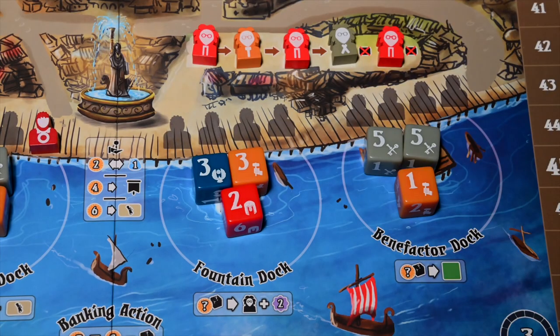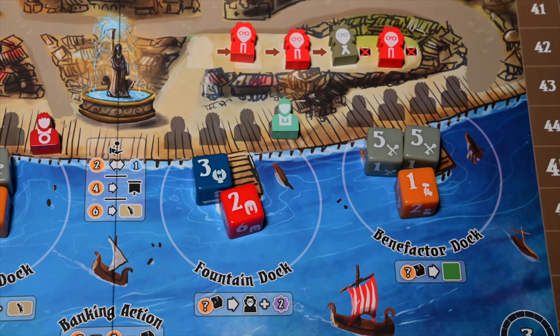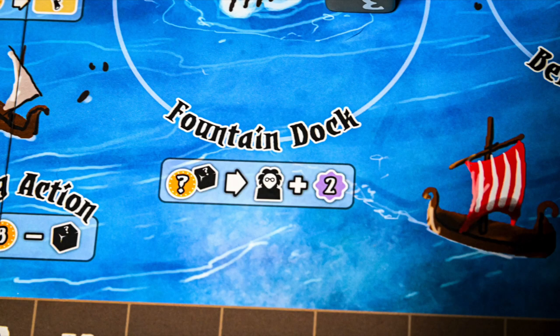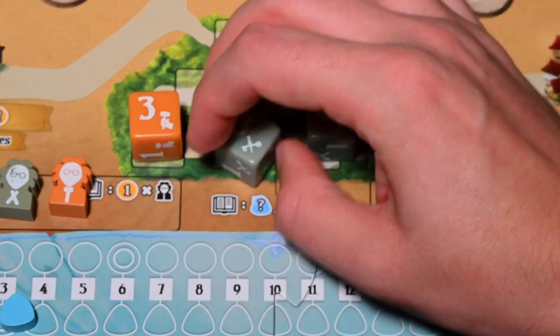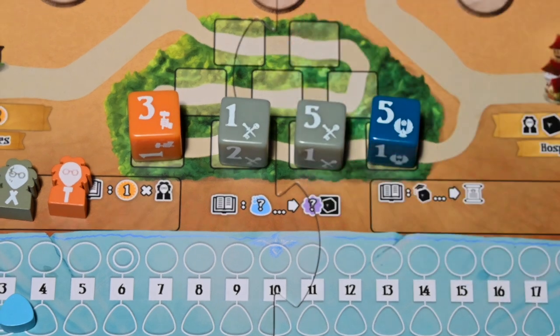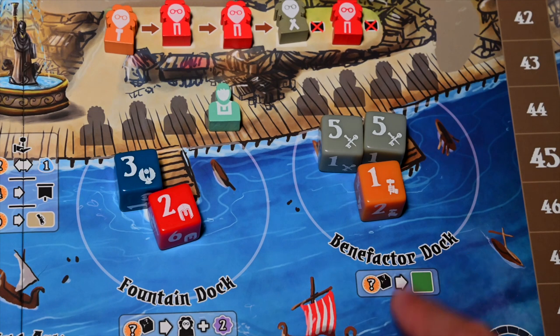The third dock is the Fountain Dock. This action has the player pay the gold value of the die they collected. Once paid, they can draft one professor token from their location; slide the remaining professors down and add a random new professor from the bag. This symbol means gain knowledge — you have two knowledge points to give to your dice in your garden area. You can give a single die the two knowledge or split it between two dice by increasing the value shown on the student die, one for each knowledge gained.